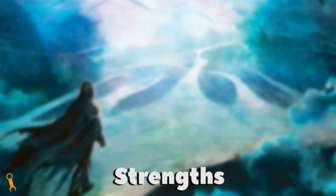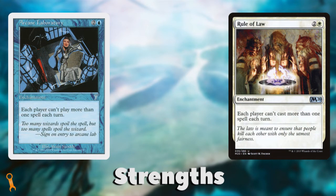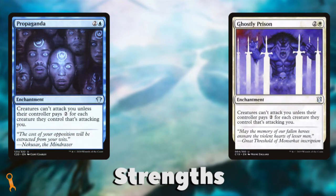Lastly, blue shares some of white's stax effects, in some cases having straight redundant versions of the same cards. Arcane Laboratory came first but was eventually shifted to white in Rule of Law. Propaganda was the original pillow fort effect but was eventually shifted to white in Ghostly Prison. Over time these effects have moved out of blue and into white, but in Commander — where we have access to the entire card pool of Magic's history — there is still significant overlap in ability between these two colors.